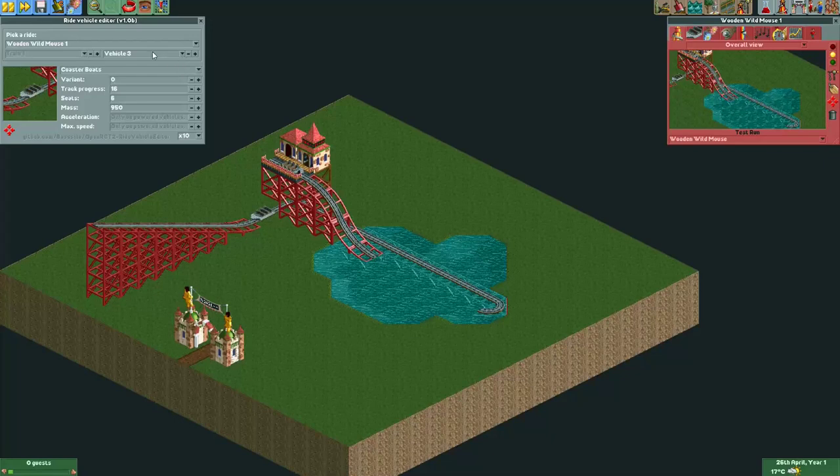The back vehicle of the boat will also have to be moved forward, or else that part of the ride will be heavier and the ride will not work — even though the invisible back vehicle has no mass. So here I'll do the same: one, two, three, four, five. It has to be over here, and then with steps multiplied by ten: one, two, three, four. You can also look at the position here — it should be right behind this boat.